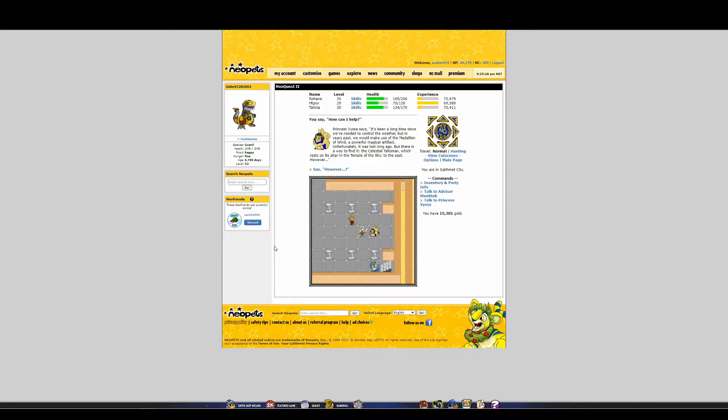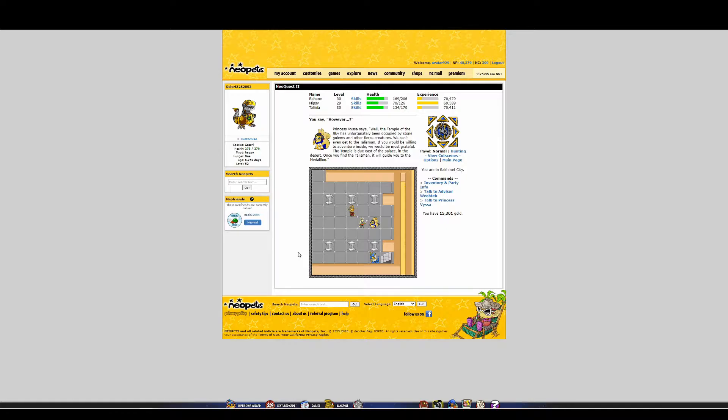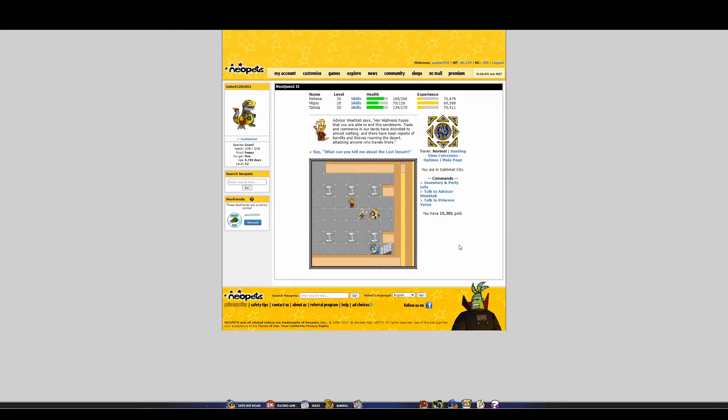Princess Vissa continues: it's been a long time since we needed to control the weather, but in years past we would make use of the Medallion of Wind, a powerful magical artifact. Unfortunately it was lost long ago, but there is a way to find it — the Celestial Talisman, which rests on its altar in the Temple of the Sky to the east. However, the temple has been occupied by stone golems and other fierce creatures. If you'd be willing to adventure inside, we'd be most grateful. The temple is due east of the palace.